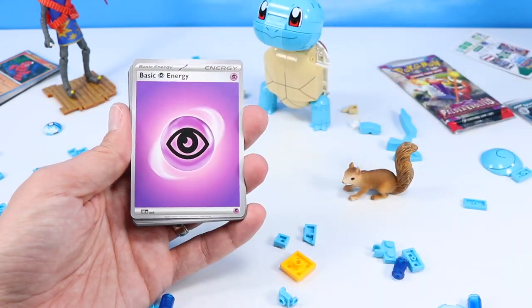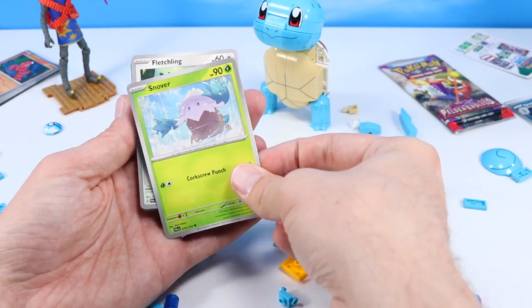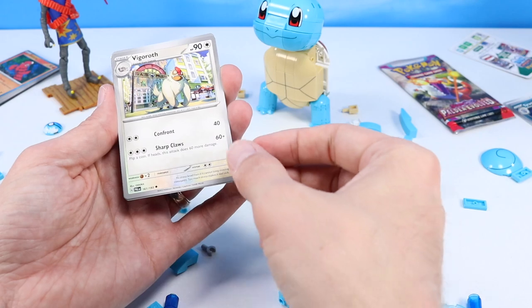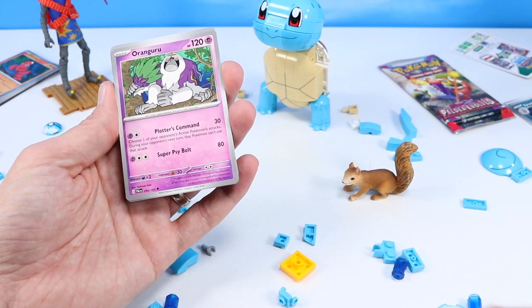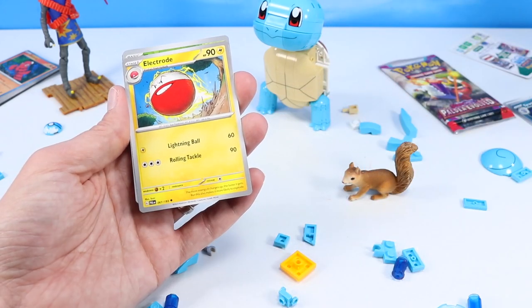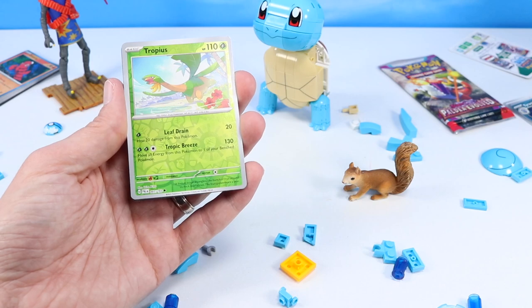We're back to Psychic Energy. Snover. Fletchling. Voltorb — lots of Voltorbs today. Couple of Clavells. Vigoroth — that one's fun, have not seen that yet today. An Oranguru. Electrode — an upgrade from Voltorb. Tropius in reverse — that one's fun. I'll give that a squirrel-like look. Probably a little more dinosaur, right? But I'll give it a squirrel-like look.